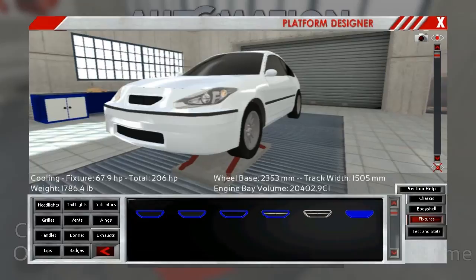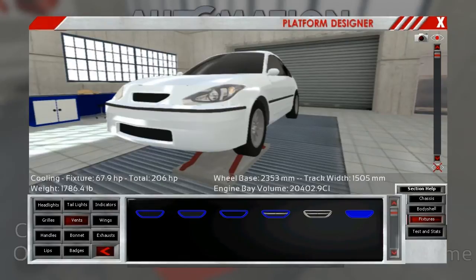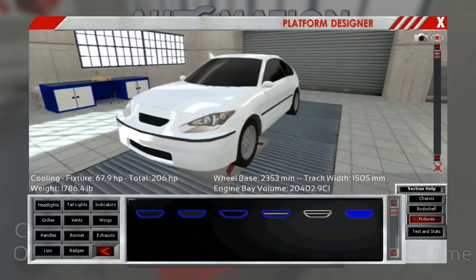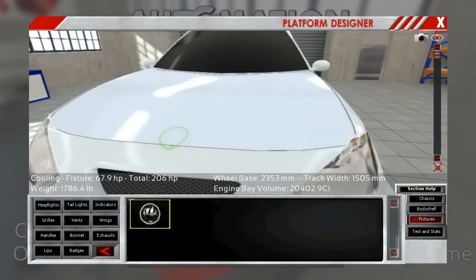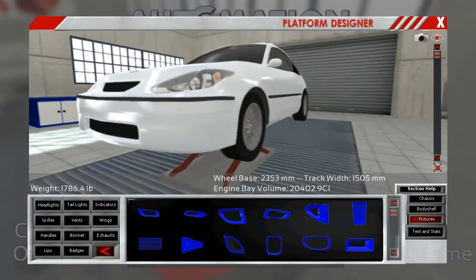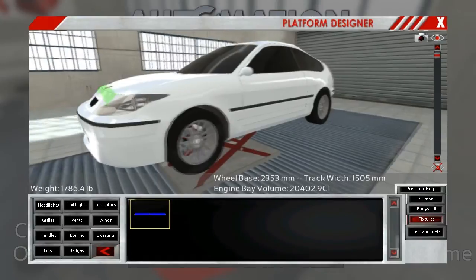If we make a sportier model, we can add vents over here to get more cooling. But as of now, we can handle 206 horsepower, and that is plenty for what I have in mind — just going for the base model car. I'll throw a badge on there; we've got some new badges. Small one on the hood — that's good. I don't think we need any indicators; we've got blinkers in the headlights. No need for a lip on this base model car.